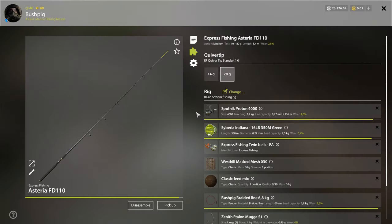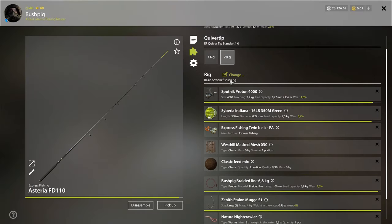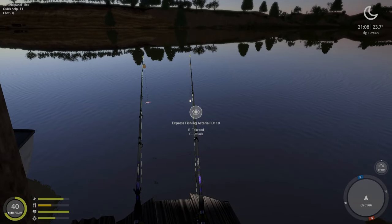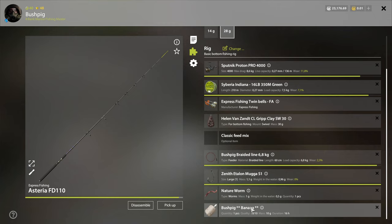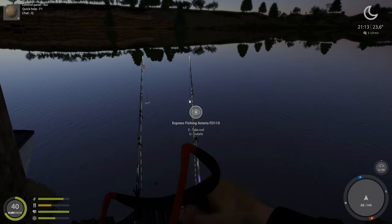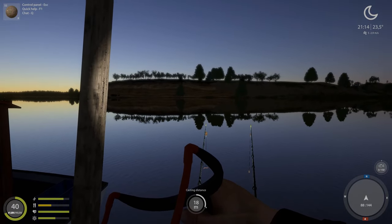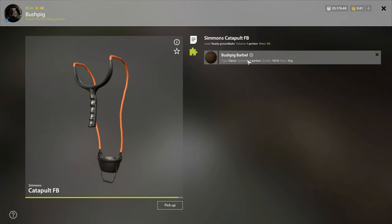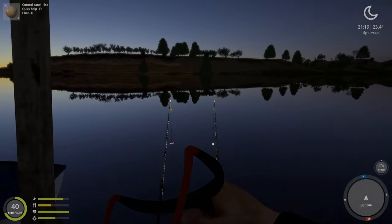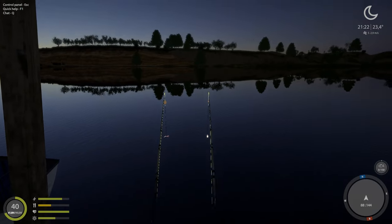There are various delivery methods. Here we have a basic bottom fishing rig with a feeder cage, and your ball of ground bait is added into it so that when you cast it releases into the water. Another method is the PVA mesh which is added directly onto your rig so that when you cast it's released. Another method is to use a catapult — use the middle mouse wheel to set your distance, add your ball, and shoot it. You can shoot it quite rapidly, so it's a very efficient delivery method.